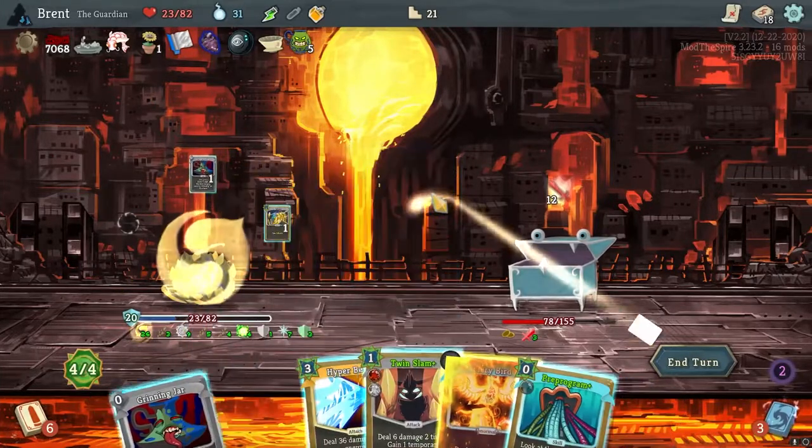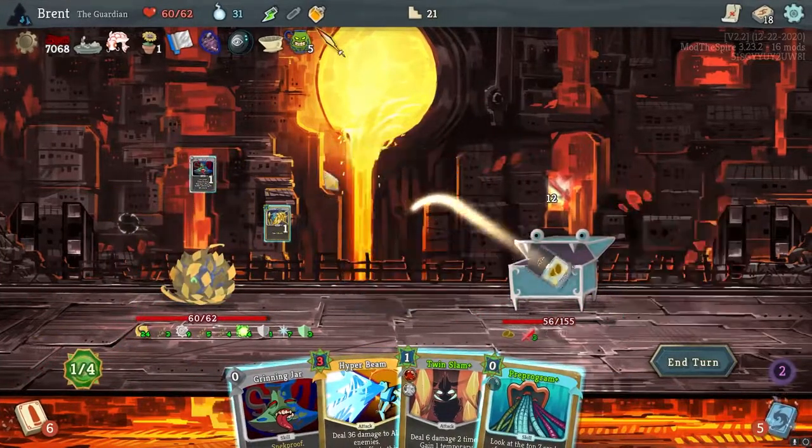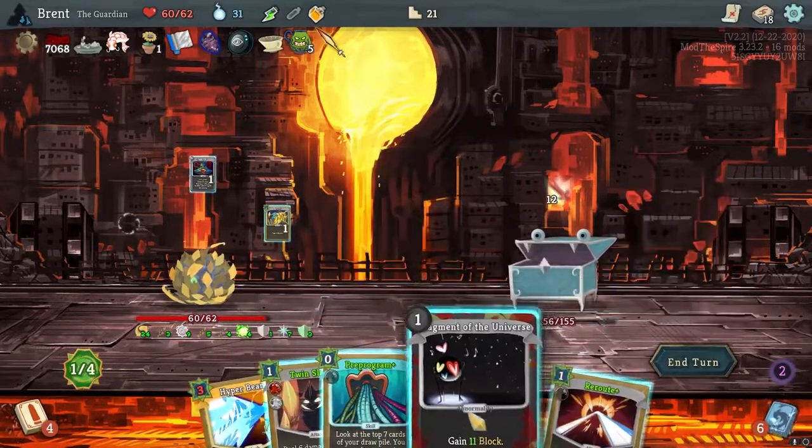Curl Up — 22, 22. It worked. We healed the fool. It looks like our max HP went down by 20, as it said it would. Upon pickup, whenever you enter a rest site, heal all your HP. You no longer lose max health when you play a three-cost Fiery Bird — no longer deal damage to yourself. There we go. I was wondering if it would be worth it. And that is yes.